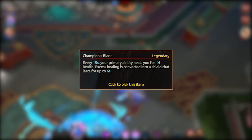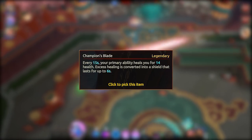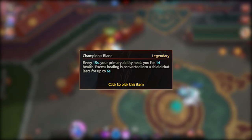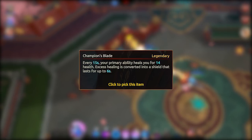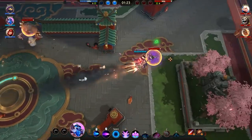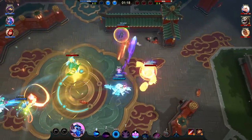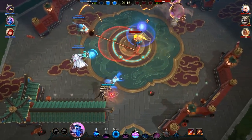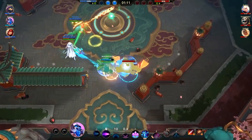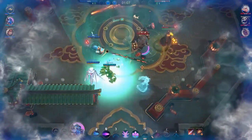Next, the Champion's Blade. This is another of my favourites. Again, everybody uses their primary attacks so every champion can get a lot of use out of this. If you need healing, it essentially gives you 14 health every 15 seconds, and if you don't need healing, it'll give you a 14 health shield that lasts for 6 seconds. It's not very exciting, but it's quite easy to quantify how useful this item is for you — just look at the scoreboard. Just like with Teldo's Quickblade, there are some more specialised items you could pick, but the Champion's Blade is a pretty safe bet if you don't know what else to pick.